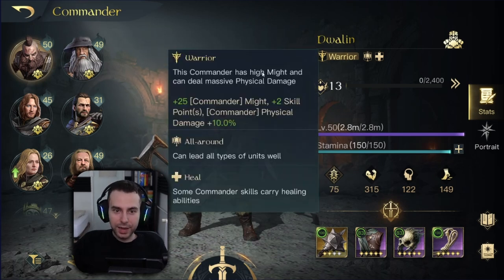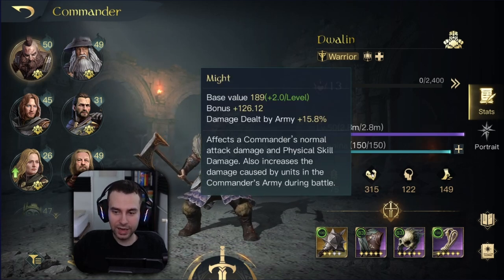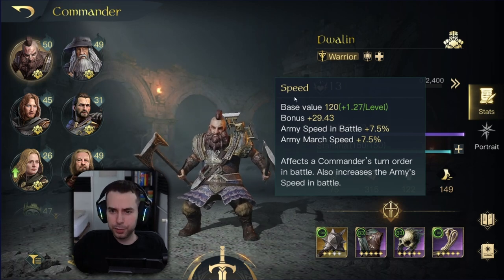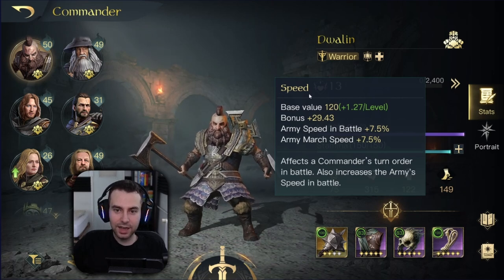Dwalin is a warrior commander, which means once he hits level 20 he gets plus 25 commander might, plus two skill points, and his physical damage gets a boost of 10 percent. Looking at his stats, his might stat is clearly the highest and is the main attribute you want to push. The focus stat and speed stat aren't that important — as long as his hits land, you're good.